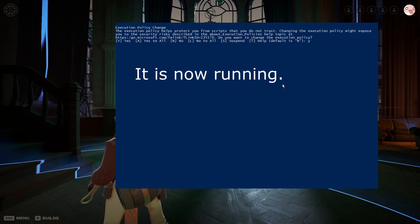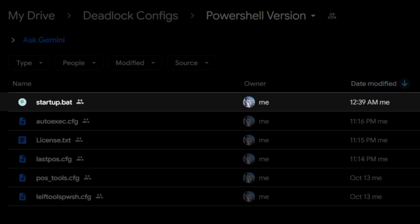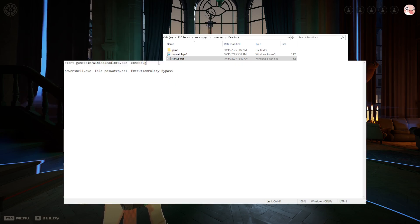If you want to ensure the script starts whenever you start Deadlock, there are a couple strategies. The method I would recommend is to create a batch file and redirect the Steam launch options to it. An example startup.bat is provided in the Google Drive to be placed in the Deadlock directory next to the PowerShell script. This batch file contains two lines which start the game and then the script.